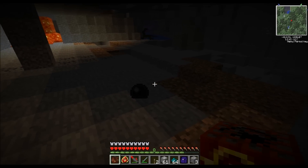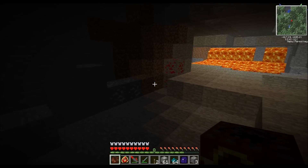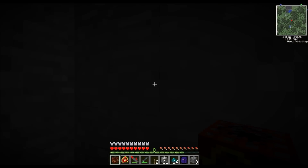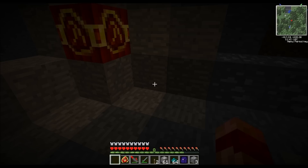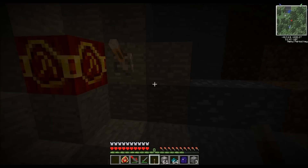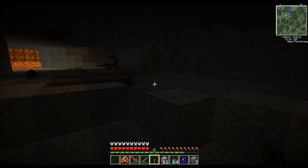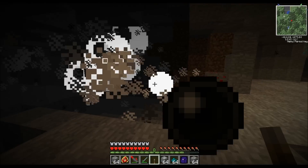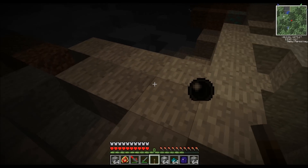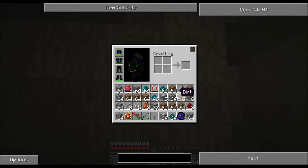Now I'll just give you a demonstration of the Nova Catalyst. I'll just put it down — we'll put it right up against the wall actually. And then we'll just put a lever down. The explosion from this is quite big but it's not too bad. There's quite a few mobs down here now so we'll just pull back a little bit. There it goes, and you get all your stuff in an orb again, which is excellent.